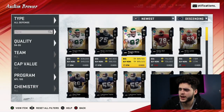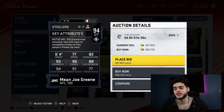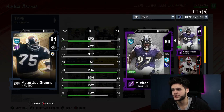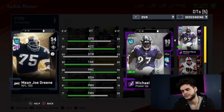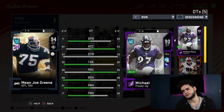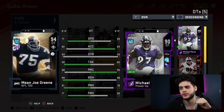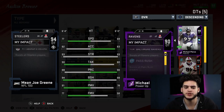Compared to my Joey Bosa, it's not even a debate — Reggie White completely destroys him with the power move, athleticism, strength, tackle, and block shed. Best left end in the game, best pass rusher in the game. Now we have the final card: Mean Joe Green. He's six foot four with 77 speed, 82 acceleration — pretty solid — 93 strength, 90 tackle, 88 play rec, 94 block shed, 91 power move, and 77 finesse move.